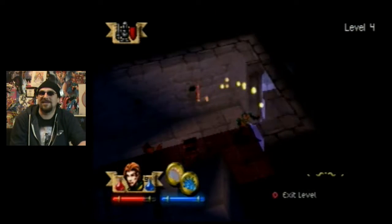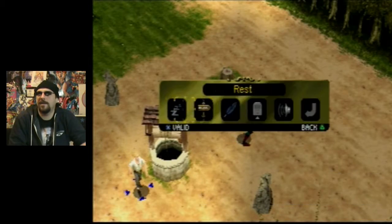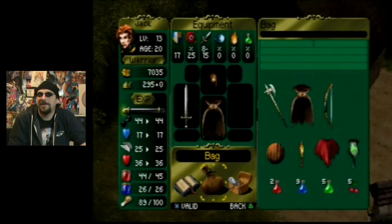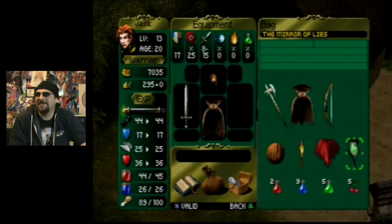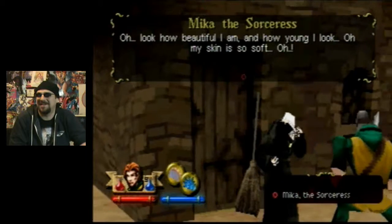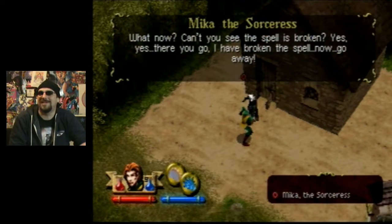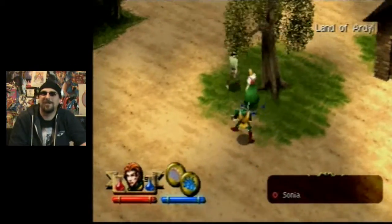So that mirror we picked up back in the second level, we used it on him to show he was just fine. Now we've got the Mirror of Lies and we can go give it to the witch. Let's go back — exit level. Back on the surface, I'm going to fast travel to the witch's house. The mirror has writing carved in the back: 'I am the Mirror of Lies — the beautiful will appear ugly and the ugly beautiful.' The witch is pleased and declares the spell broken. Mission success!